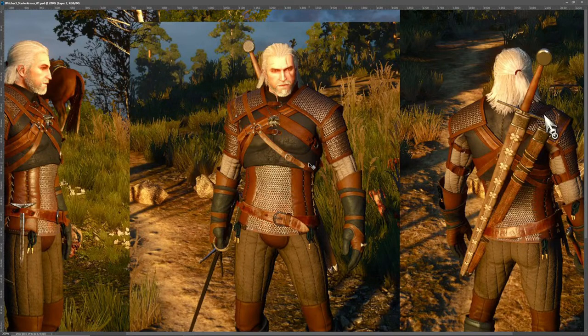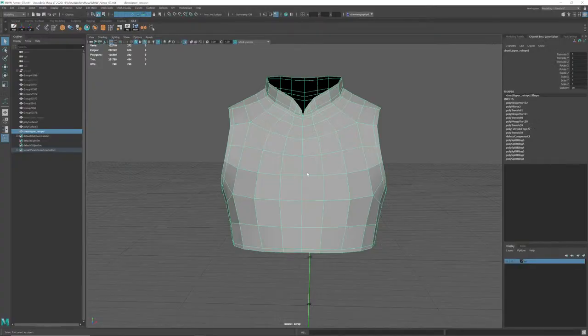Why didn't you use Marvelous Designer for the clothes instead of ZBrush? Marvelous Designer is kind of unnecessary for stuff like this. Marvelous Designer is kind of a problem in my opinion when it comes to game meshes because it simulates the cloth in places you don't want. It becomes a big issue in the crotch area — it's very likely that the clothing is going to fall to one side or the other. That's a problem with rigging later. It would be better to do extracts and have it be skin-tight and perfectly symmetrical for rigging. Unless you're going high poly only, it kind of makes sense.